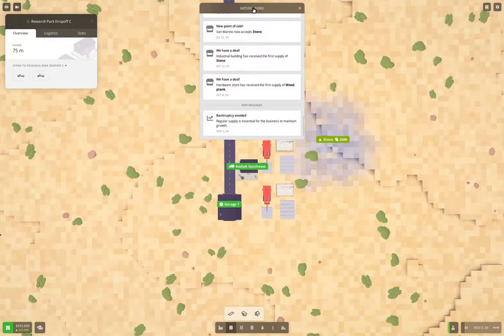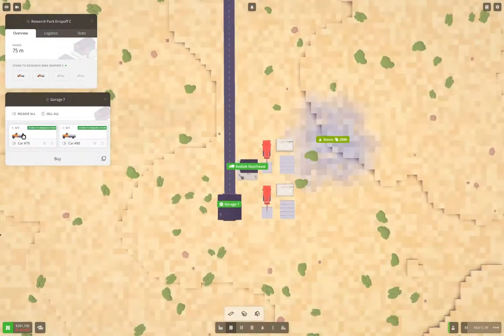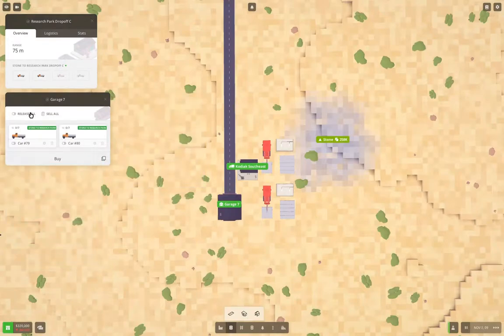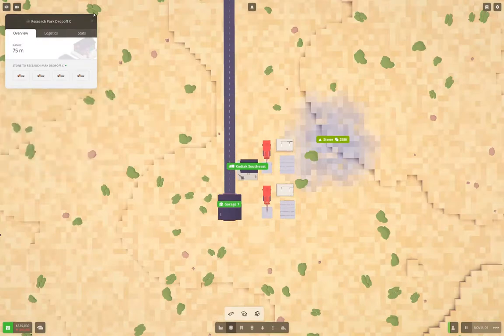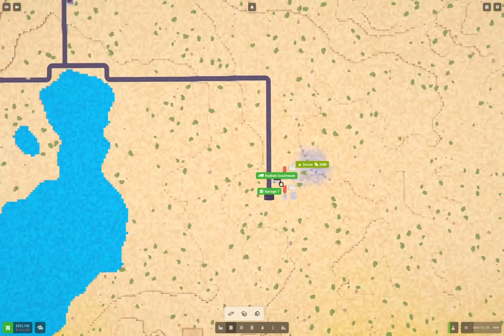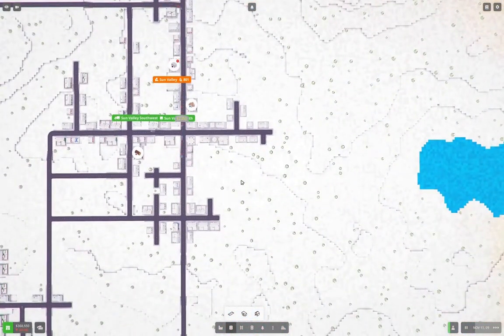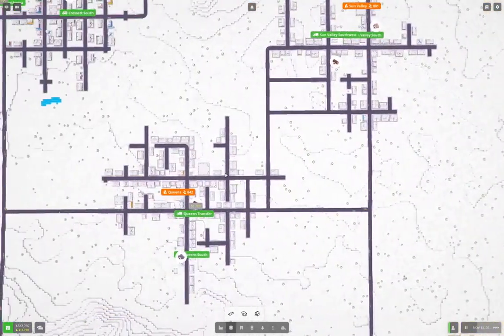Bankruptcy was avoided. We're going to go in here, duplicate this a couple of times, make it not carp about anything. Release the trucks — good. That'll get our research going just a tad faster, which seems like a good idea. This is kind of how the game goes.